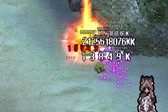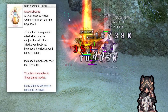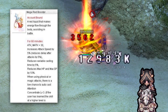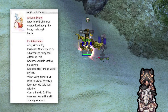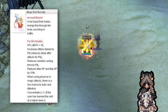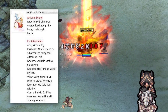Mega Manacle Potion gives attack speed in conjunction with other potions. Mega Red Booster Potion gives attack and reduces delay after attack, meaning it gives more attack speed. It reduces variable cast time by 5%, reduces max hit points and spell points, and there's a low chance of getting Attention Concentrate when dealing physical or magical damage. This potion comes in handy when you can't insta-cast.